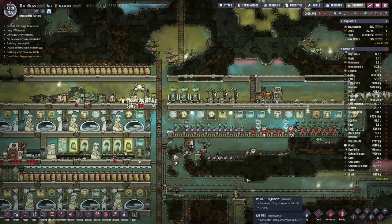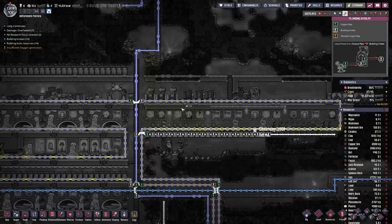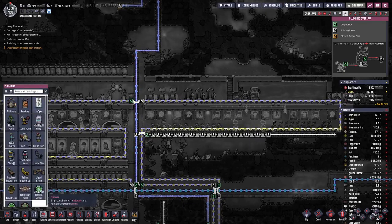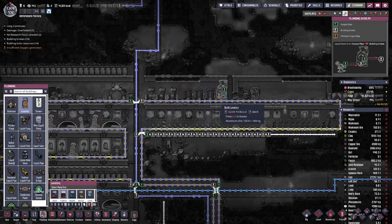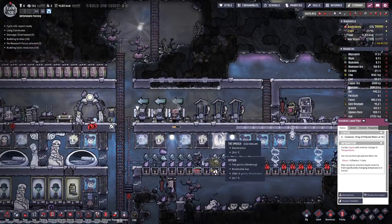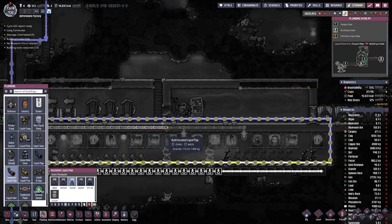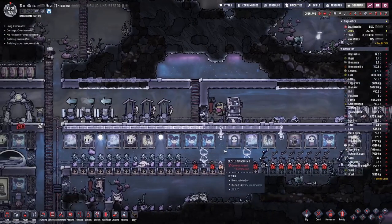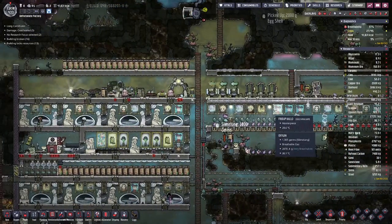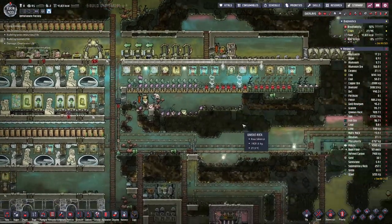We need the room there. If we have the lavatories, let's move this pipe down to here, so we can have a proper sanitary toilet up here. We do that just to tweak the happiness — the morale of the duplicants a bit — because we have to make sure that when we get in the new duplicants, their morale rises up to 16.